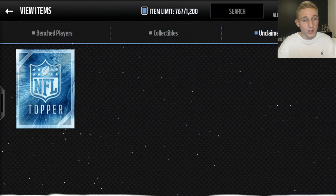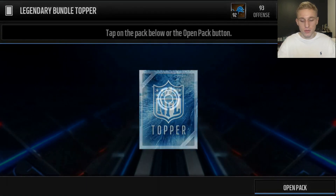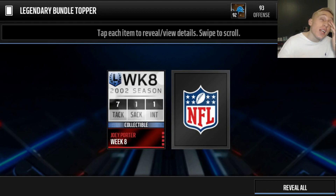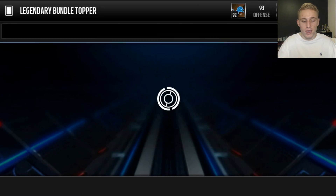There are our legendary packs and now on to the bundle topper - this is going to be a very short video. The bundle topper is just two legend collectibles. First collectible on the left - boom - Joey Porter, not a very good one. What about on the right? Come on Sean Taylor, come on Lawrence Taylor... We get Donovan - which is all right.